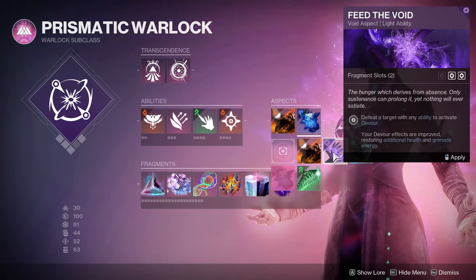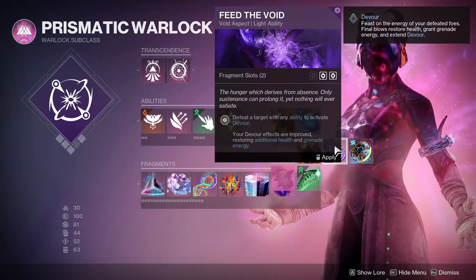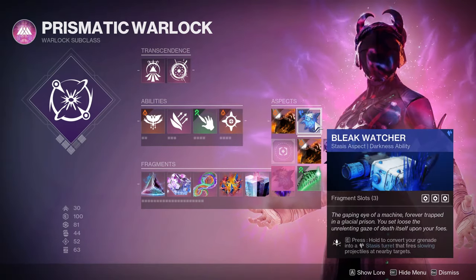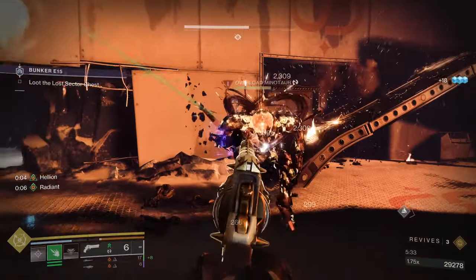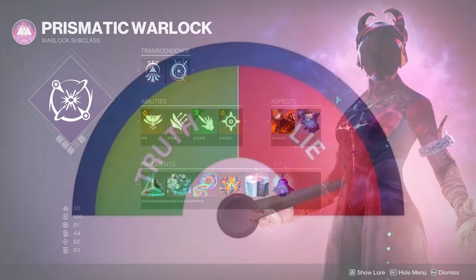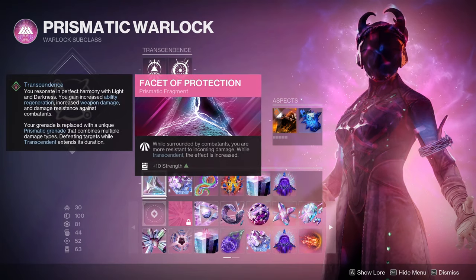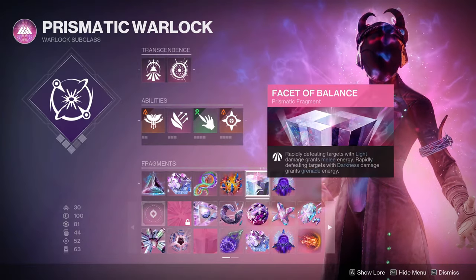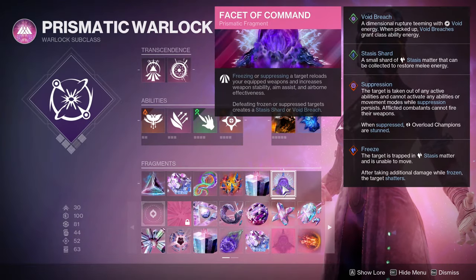Now if you notice, we are not using Devour. We are losing a little survivability, but that's fine — using this build I noticed that I haven't really died with it. Okay, I only died once. For the fragments: Facet of Protection, Awakening, Purpose, Ruin, Balance, and Command.